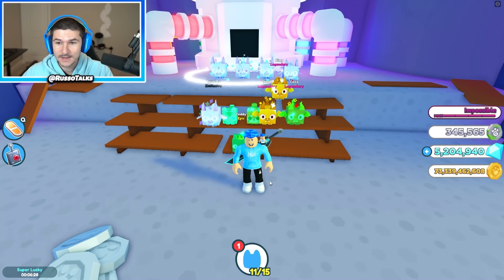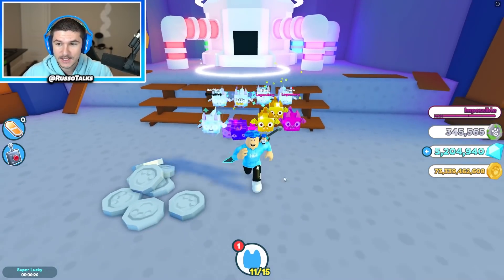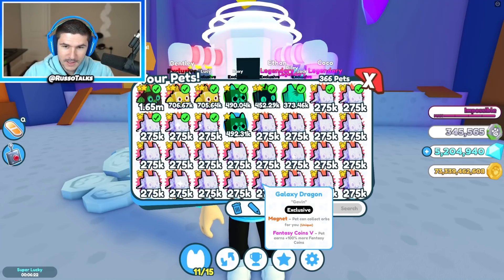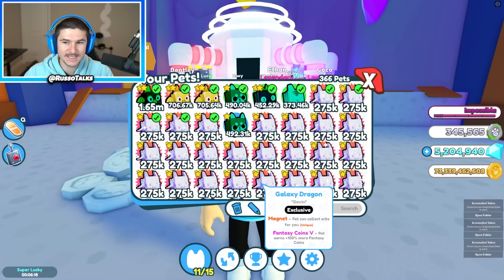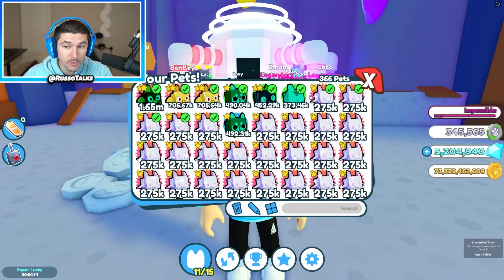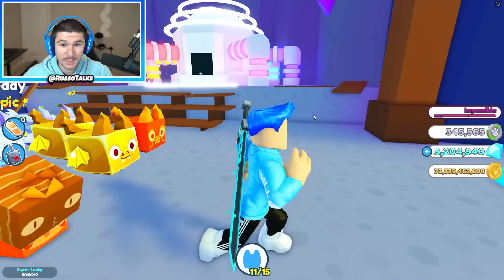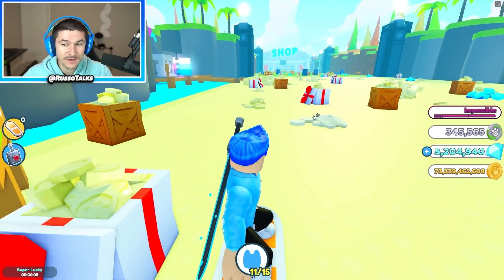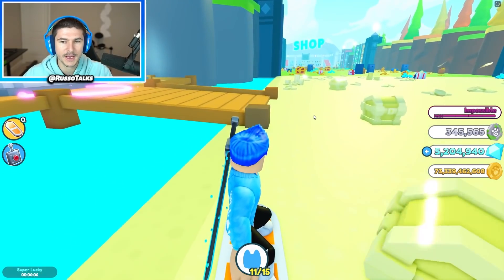Yes! Thank the heavens — so we got it. We got Coco, the rainbow samurai dragon! That thing is insane — 1.65 million. My first pet in the millions. And I have two goldens, so my pet team is looking pretty dang snazzy at the moment.